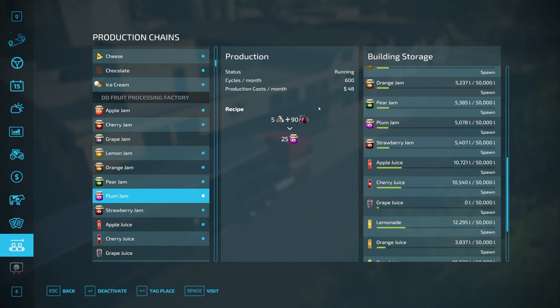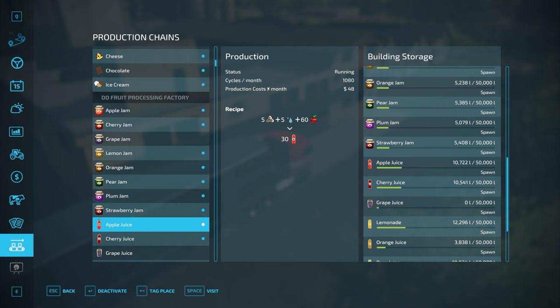So what we've done here is we've actually dropped the cycles. This was about 796 cycles a month; it's now down to 600 for the jams. For the juices, this was 1,500-something and it's now 1,080 — we dropped it by 20%. So we're producing it 20% slower effectively.